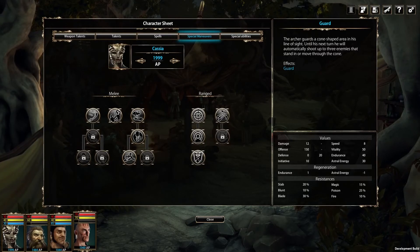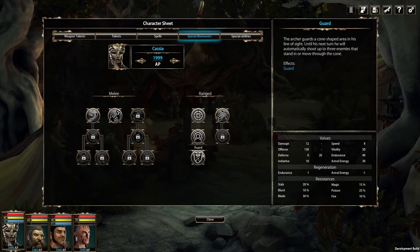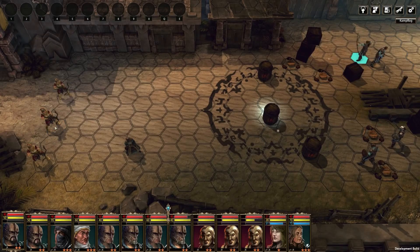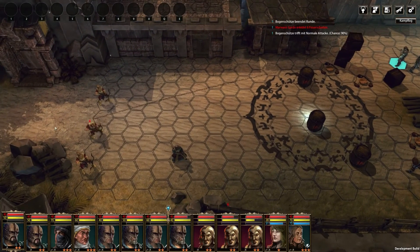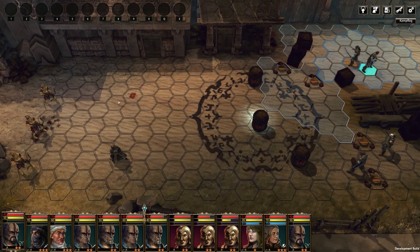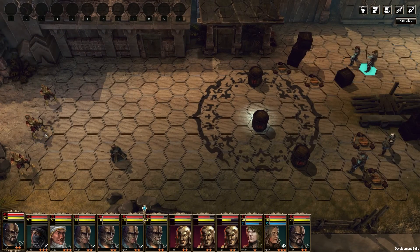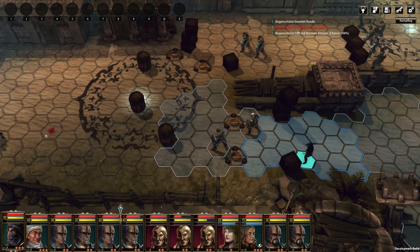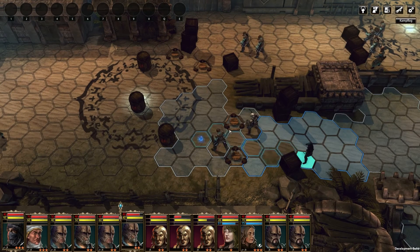The guard maneuver works on regular maps as well. Heroes can be used to defend attacked maps, but they have to actually be at the location in question — that mostly means they are only available if the location just conquered is immediately attacked. If you lose such a defensive battle, the game is far from over: you will get a chance to reconquer the area, but it will be a tougher fight.